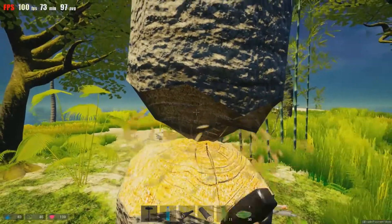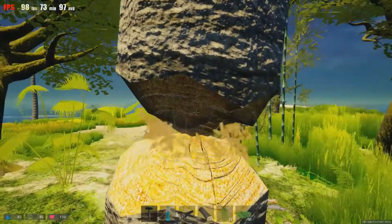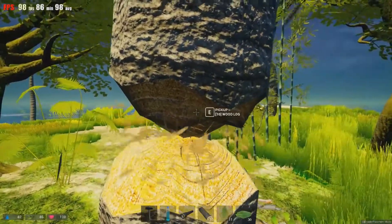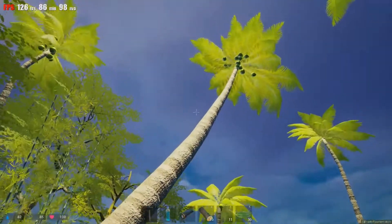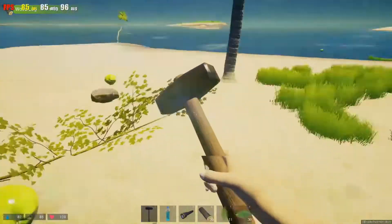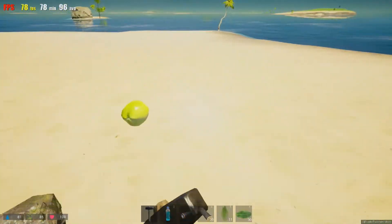Chopping, chopping, chopping this tree with a hammer — you know how long it'd take to chop a tree down with a hammer? Oh wait, I know what I did. I let it fall. Okay, there you go. Now you've got a whole bunch of coconuts and then you can smack them.